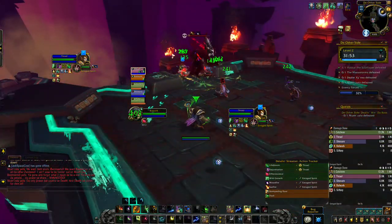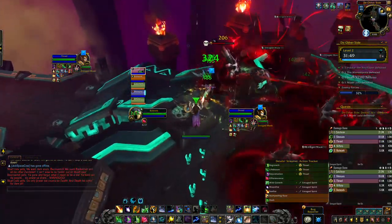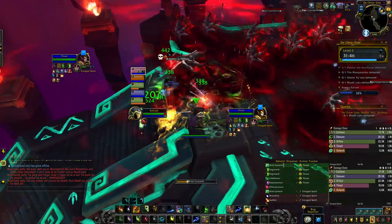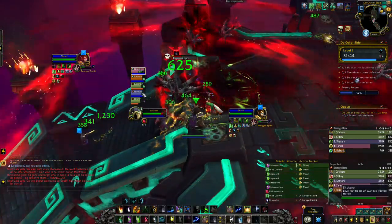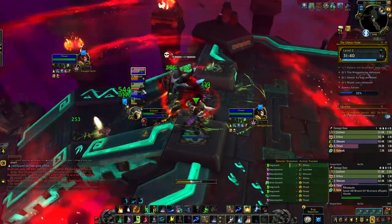Moving on to the big Enraged Spirits — you're going to see these on your way to each tier of this dungeon. Throughout the fight they're going to spawn crazy adds pretty much everywhere. Make sure you're not stuck on a ramp where you're going to be eating all of these at once.